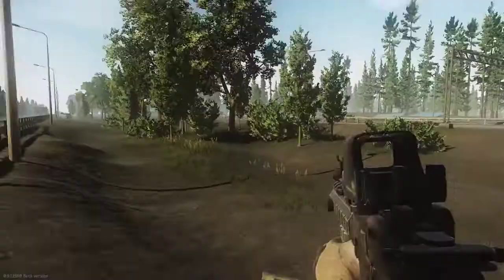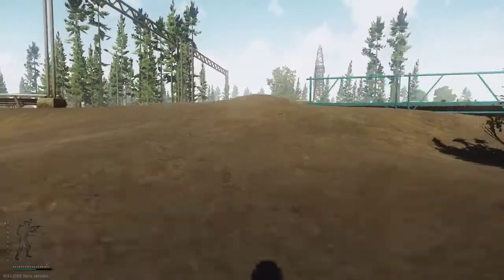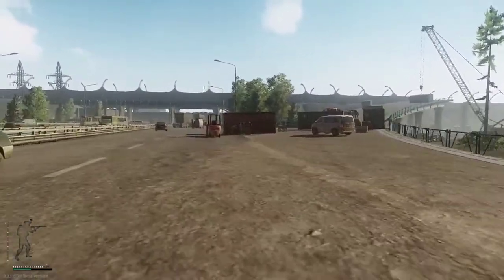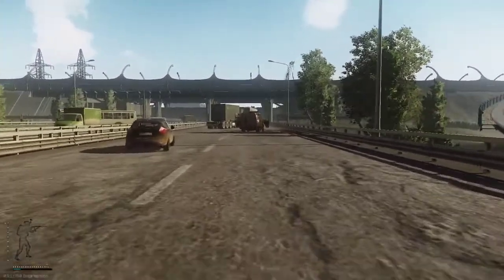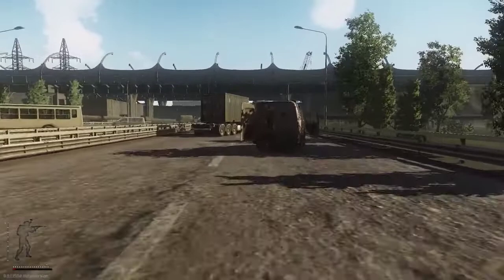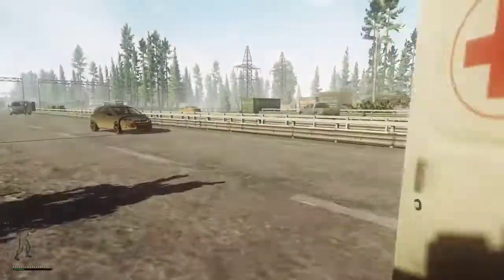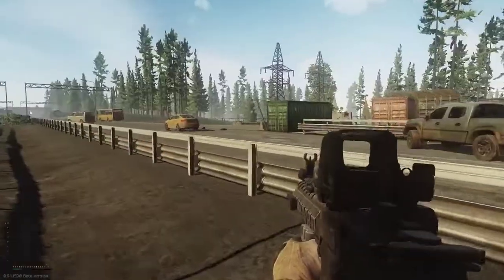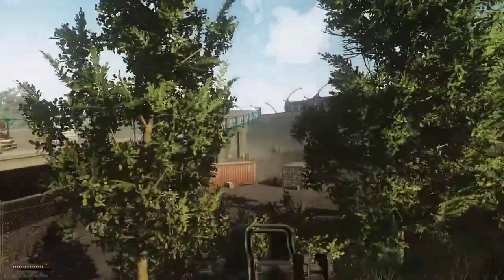There's one more ambulance here, and there's also one on the other side I didn't go to on this route. When you're playing in an actual raid it's definitely not going to be this quiet — no scavs, no players. You open this up, sometimes you have to check the floor, sometimes items are just lying on the floor. Now I'm just going to run to the extract — this will show you where the exit is.